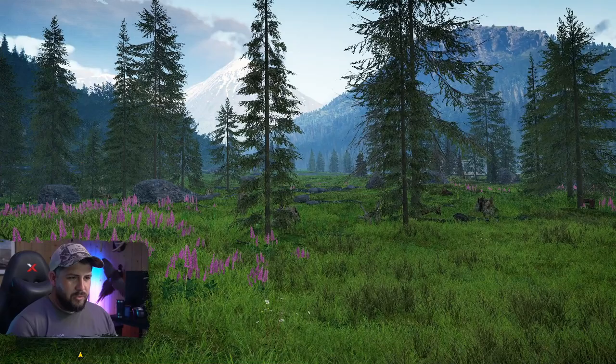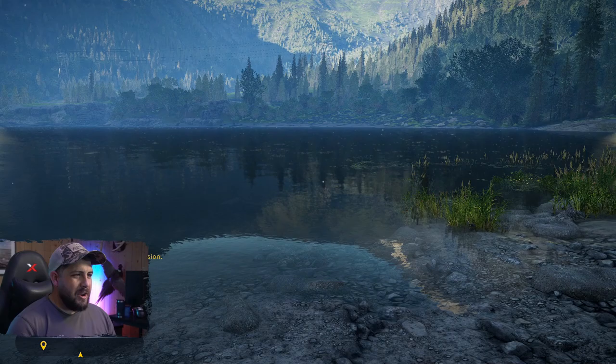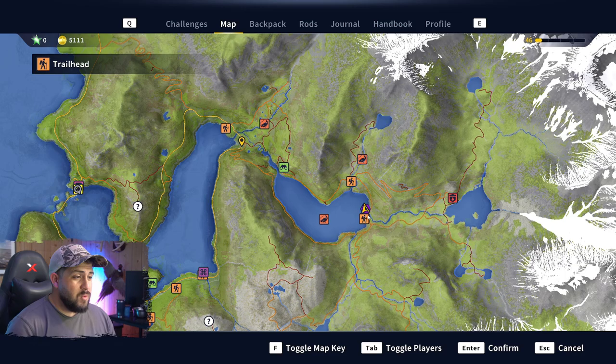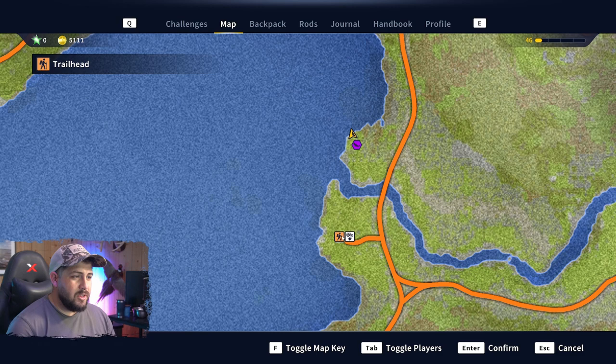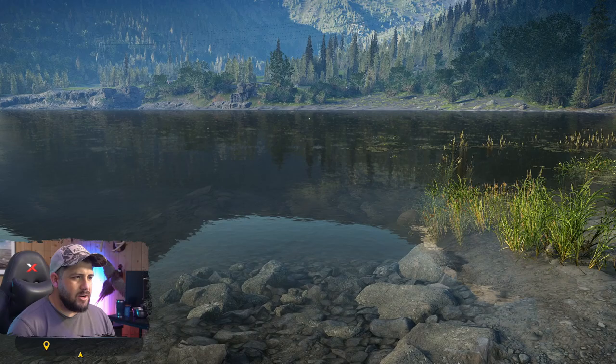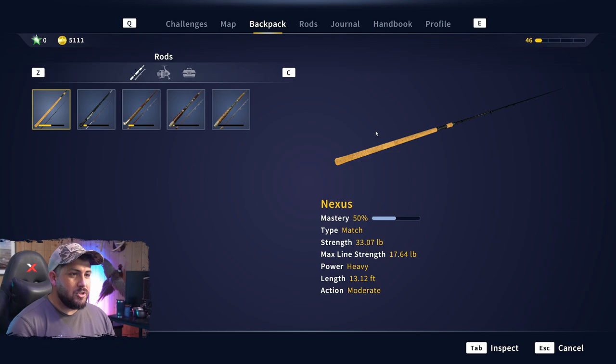Here we are in Trollspirit Reserve. On the map, here's the store way over on the left. As we make our way east, this is where we caught old Dominator. There's a nice little trailhead here that you can fast travel to, and we were fishing right up there. You'll see a dock over to the left — we tried casting from that dock but didn't have much luck, so we brought it over and started casting to the left of the vegetation, and that's where we found him.